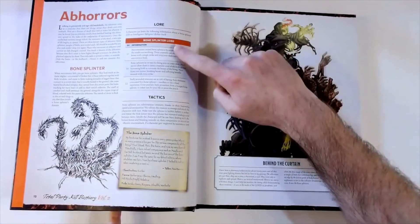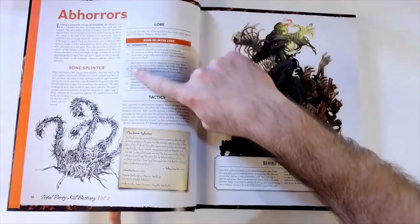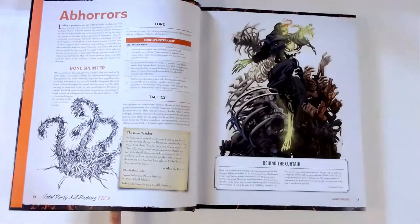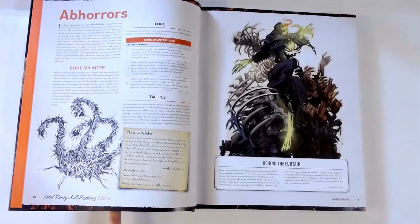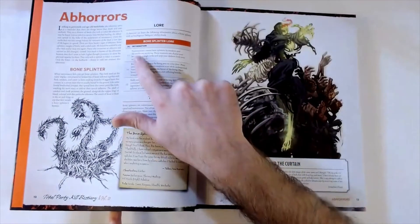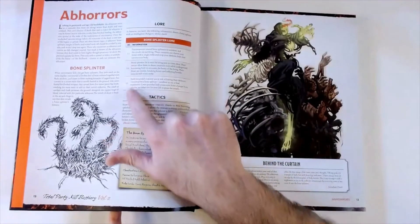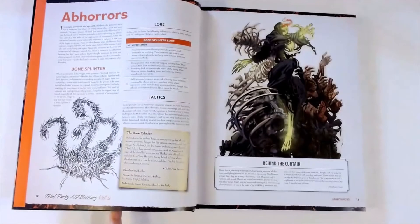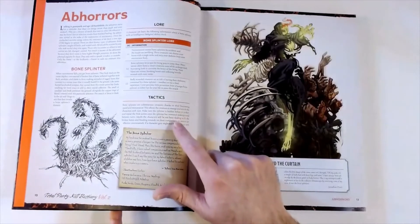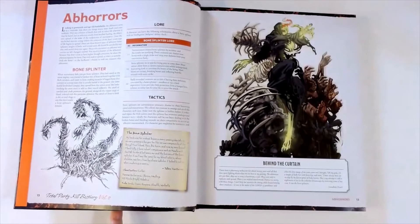For each of these creatures we get a section on lore for utilizing them, and it even shows us difficulty class - 11, 16, and 22. So maybe your players want to make a lore check or a history check to figure out what they know about these creatures. They give it to you right there: here's the difficulty class, and if they roll 11, 16, or 22, this is the information they can gain about the creature during the fight, before the fight, whenever you give them that chance.